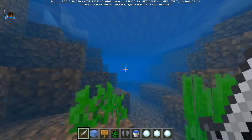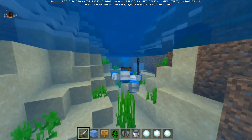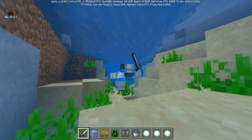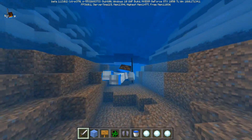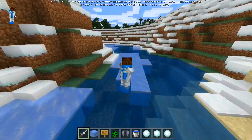The animations for swimming have been changed as well. If you look at the animation, you can tell that my arms are moving in a circle, how you're supposed to swim. So that is super interesting. The legs are kind of the same, but the arms are completely looking different. So you can swim now with a different kind of look, which is nice.